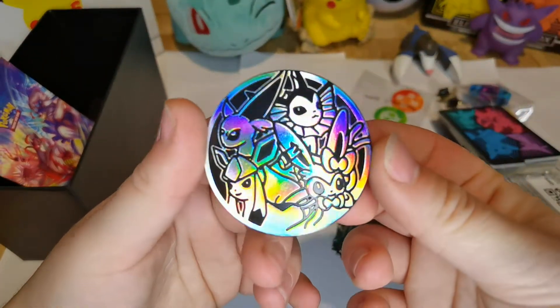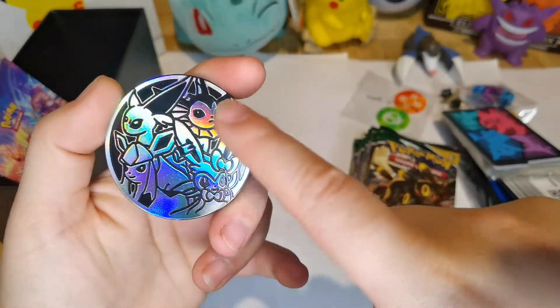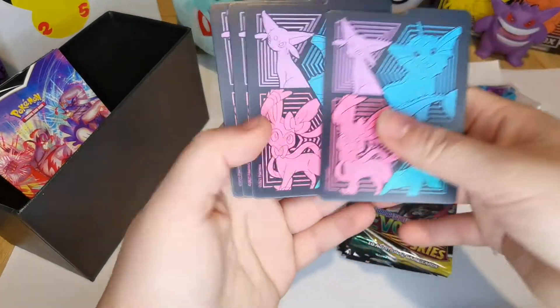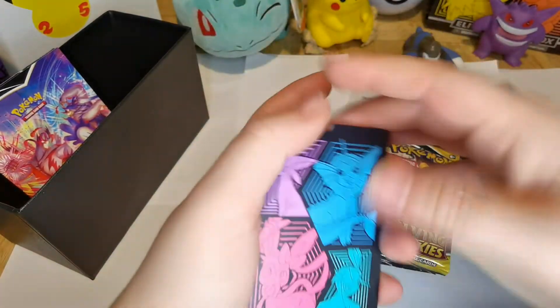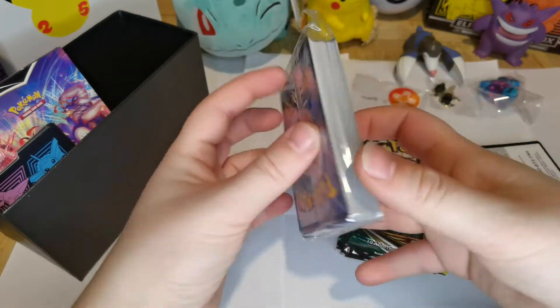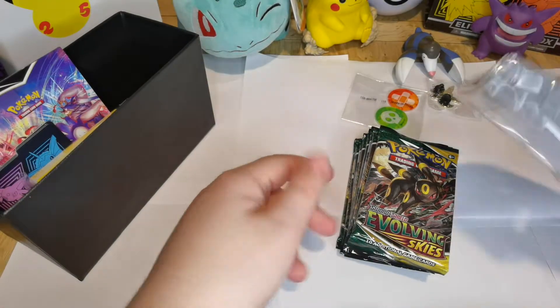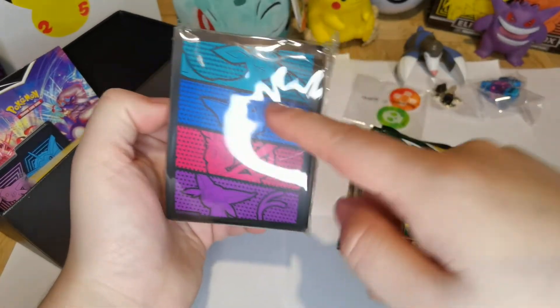Look at the coin — how cool does that look? So again, Sylveon, Glaceon, Espeon, Vaporeon. I mean, that's so cool. Put that back in there, don't lose it. And obviously you get the Glen card with all four of them on again. Put that back in there. You get the energy cards, which is still cool. The sleeves — I think the sleeves are really cool. There's a Glaceon, Vaporeon, Sylveon.